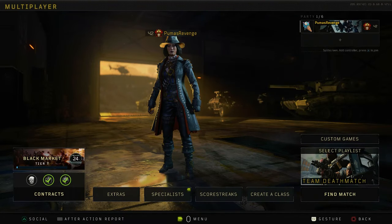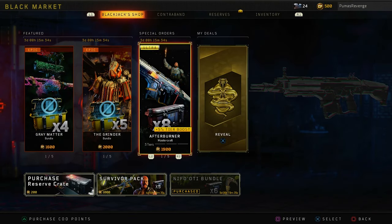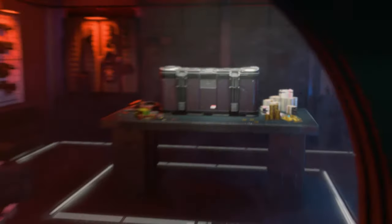What do you guys think about that class setup? Do you like it? Do you hate it? Leave your comments down below. We're gonna open four reserve crates and see what we could get. Probably nothing good, but we're gonna see what happens.